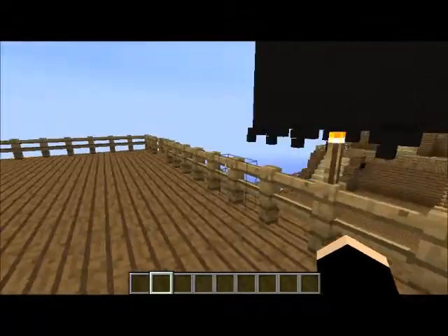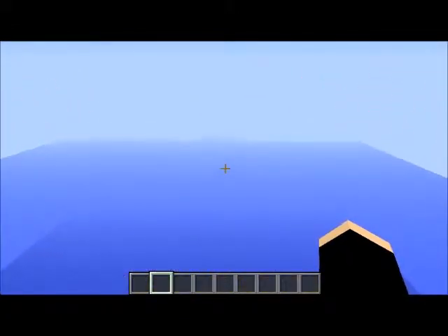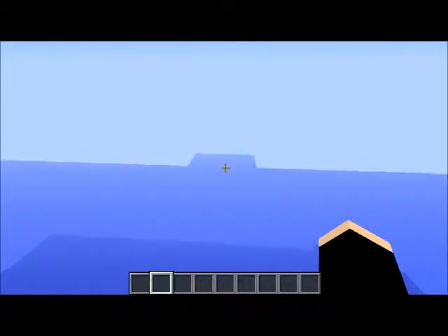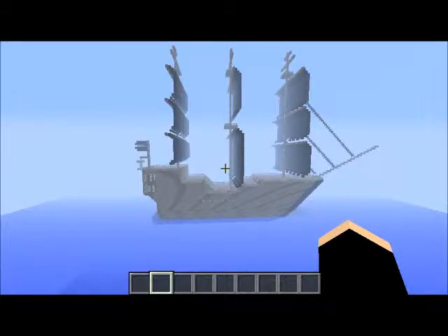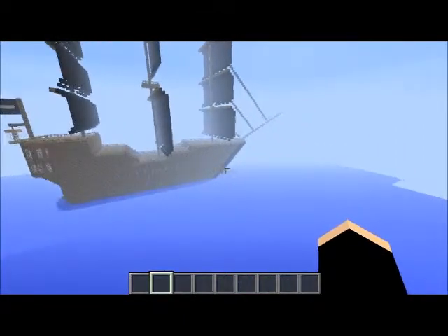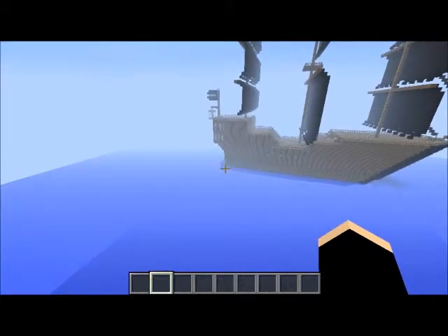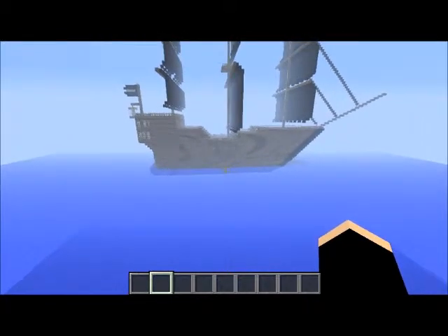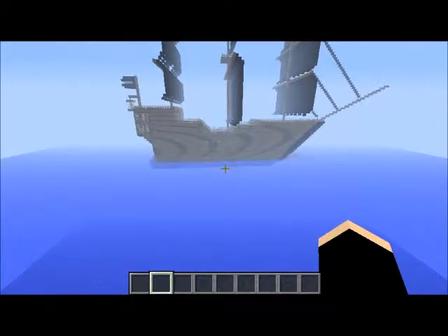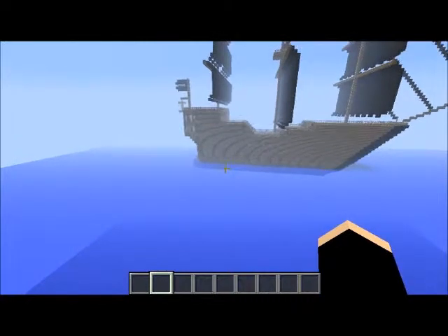Here we are back on the main deck, pretty much where we started. We're going to fly and I'll give you a kind of pseudo bird's eye view of the exterior of the ship. We're veering towards the starboard side right here. This is pretty much what the entire exterior of the ship looks like. Here you'll be able to see where I deviated from the tutorial — I lined the bow face here with obsidian stone. Down here, you can kind of see how the hull curves in to pretty much a row of meter blocks, just like an actual ship would.